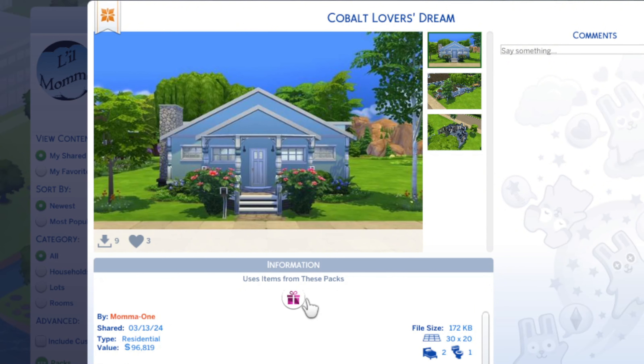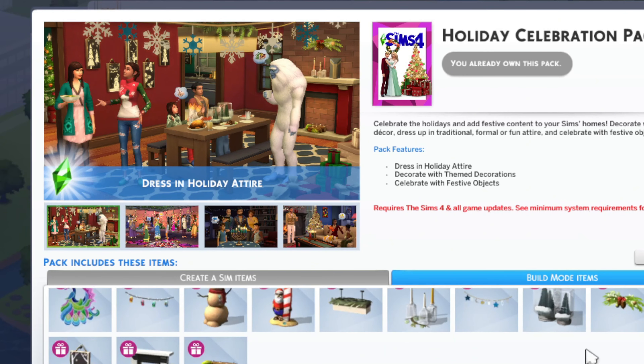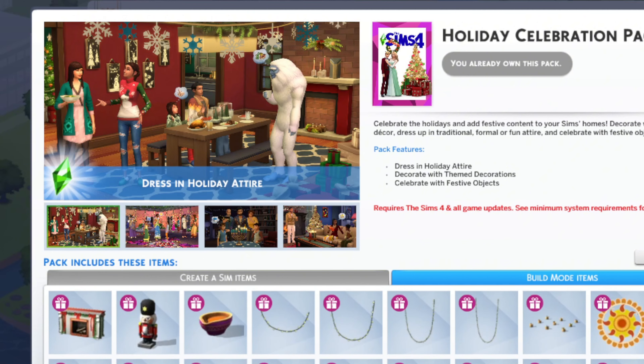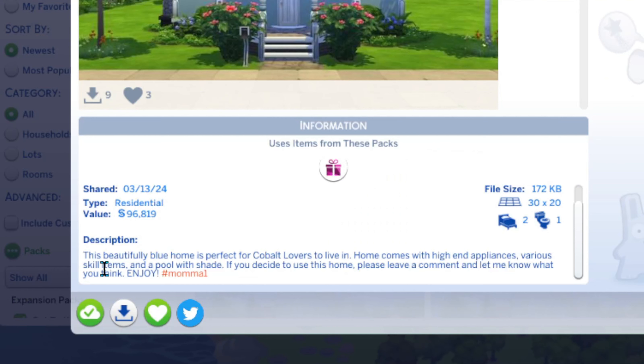I downloaded a free pack called the Holiday Celebration Pack. If you don't know what's in it, make sure you go into your game and look it up. It's got a few nice little items — I just got it because it was free, but I used one item probably. It's a 98,000 residential 30 by 20 lot, two bedroom, one bath.